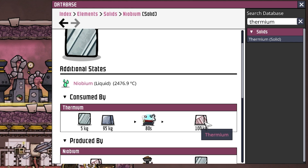Either we build buildings directly with Niobium, or we make Thermium out of it in the Molecular Forge. The nice thing is to make 100 kilograms of Thermium you only need 5 kilograms of Niobium and 95 kilograms of Tungsten. How to tame a Tungsten Volcano we have already covered in a prior episode — it is a lot easier than this. So it's pretty simple and straightforward to get Tungsten.